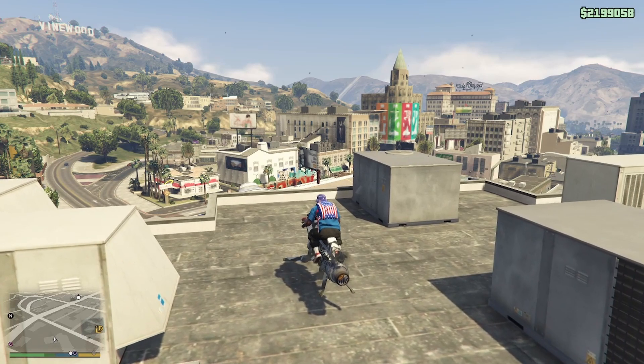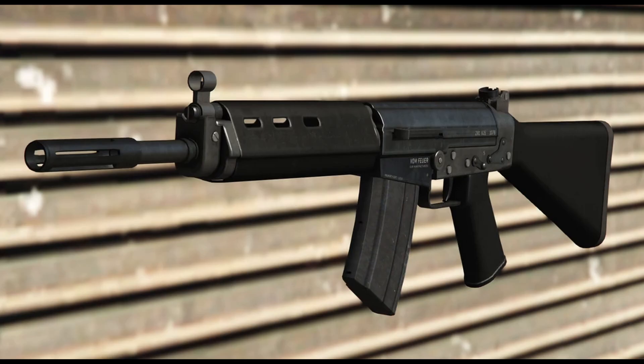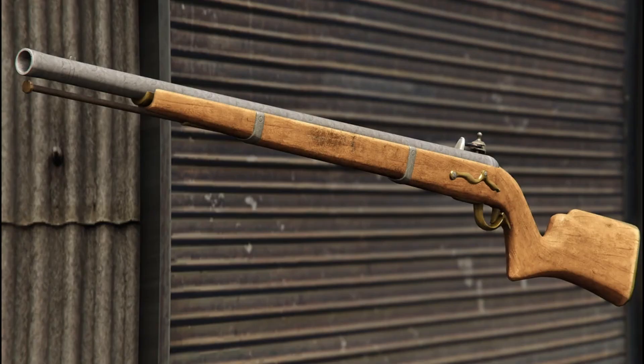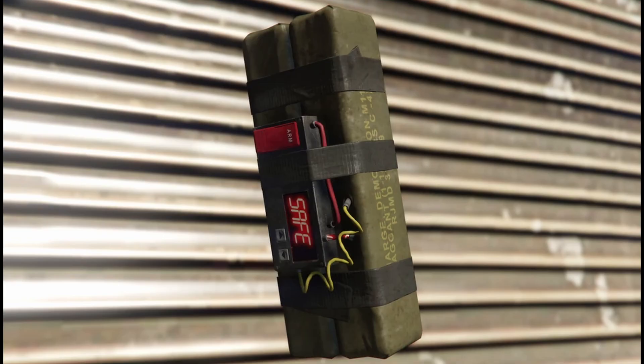If you find the gun van this week, you have access to the Railgun, the Tactical SMG, a Battle Rifle, and a Firework Launcher going to be 60% off. The Musket is going to be 60% off. The Marksman Pistol will be free for GTA Plus members. They also sell grenades, pipe bombs, sticky bombs, and armor.